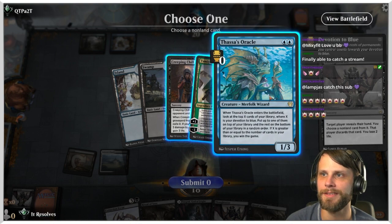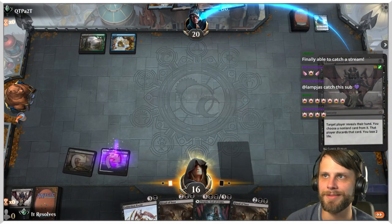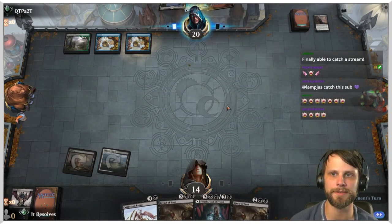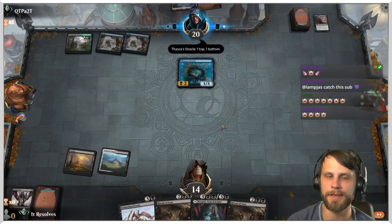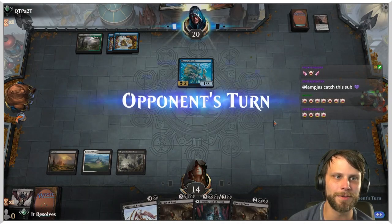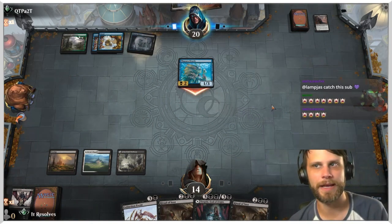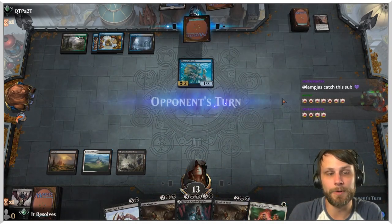Mixy Fit giving another Tier 1 sub. I'm going to take the Creeping Chill — they can play Thassa's Oracle and we have outs to kill that, so I don't really care as much. Metal Mouth you are too kind. I really appreciate the support — you've been an amazing patron of the stream lately.